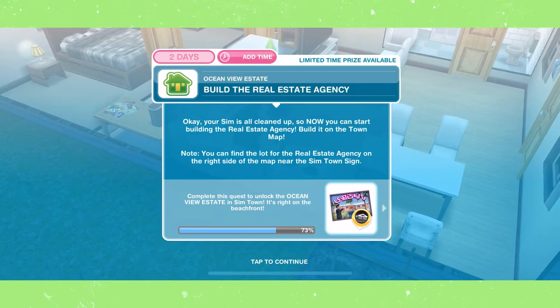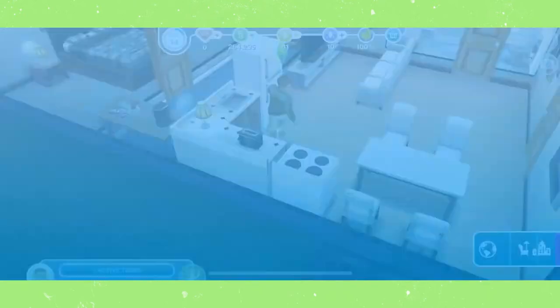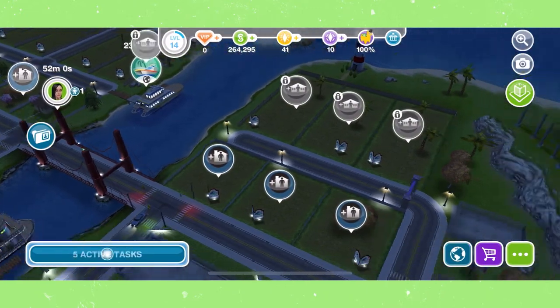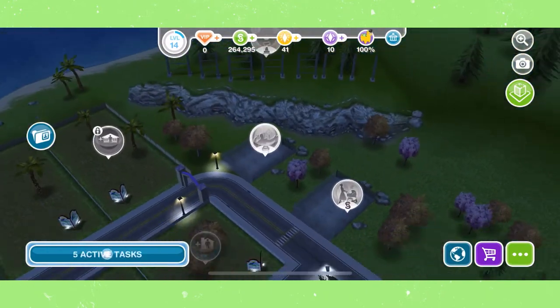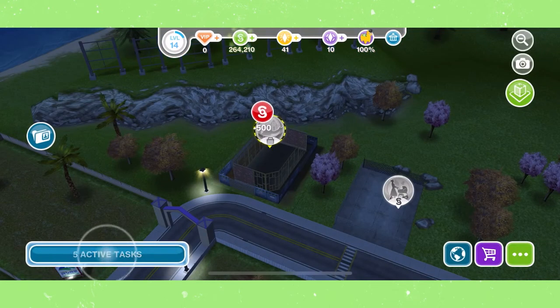Build the real estate agency. You can find the real estate agency on your town map on the right. The cost and time to build may vary depending on how many buildings you have in your town. For me, it will take 6 hours and 30 minutes, 500 simoleons to build, and I need at least one Sim in my town.